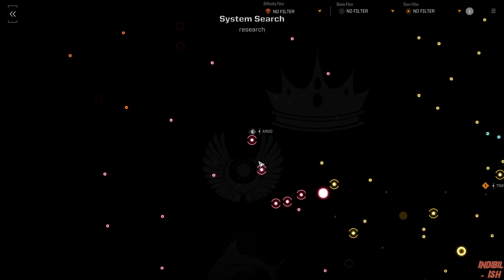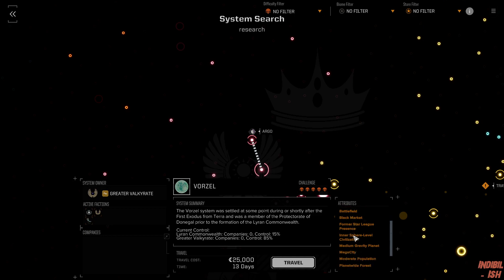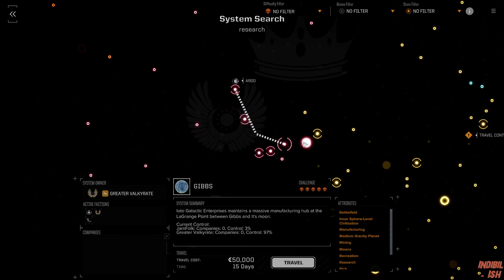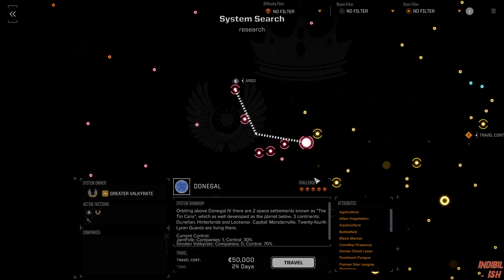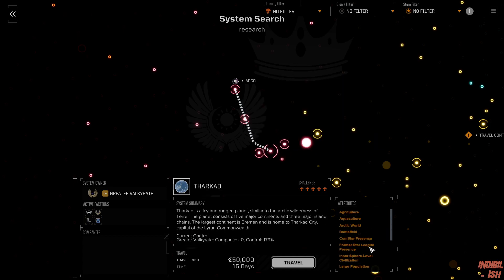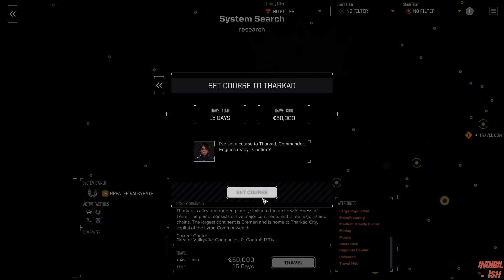Let's be frank about it. We've got some 13 days to get to the next Research Planet, but that's a Mega City one. We don't want to get there, so instead we take the 15-day route. We've been to all those, so it's not really a choice — it's just about travel time and repairs.